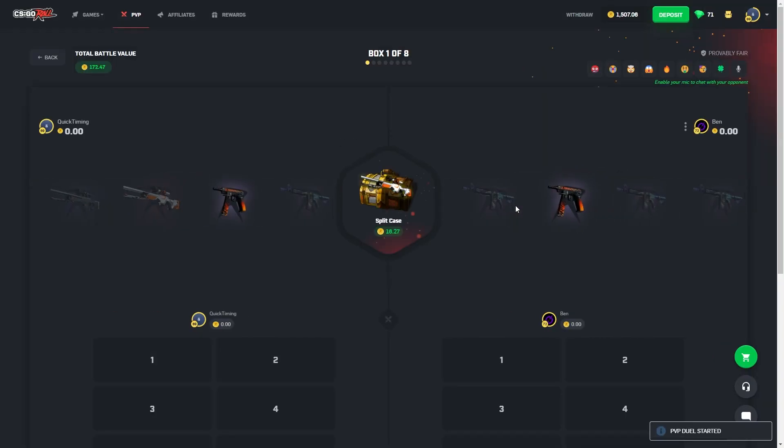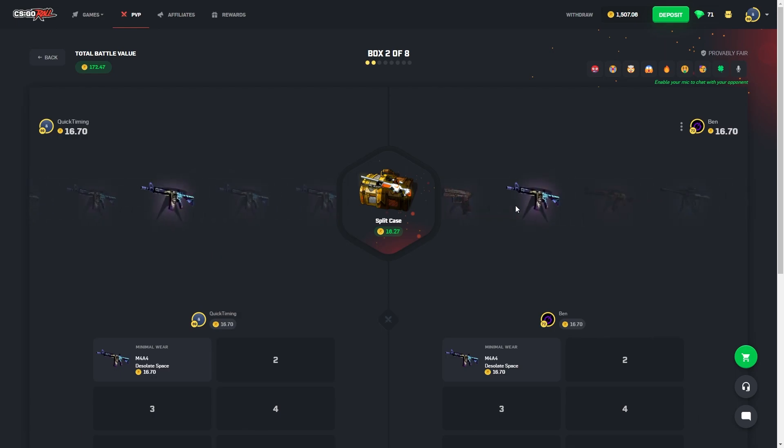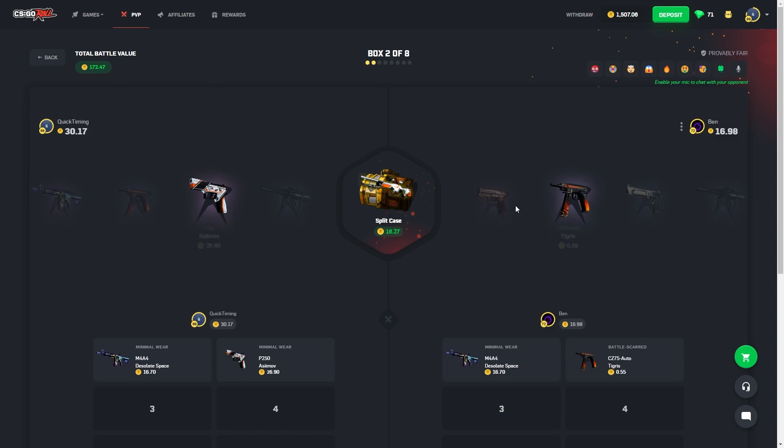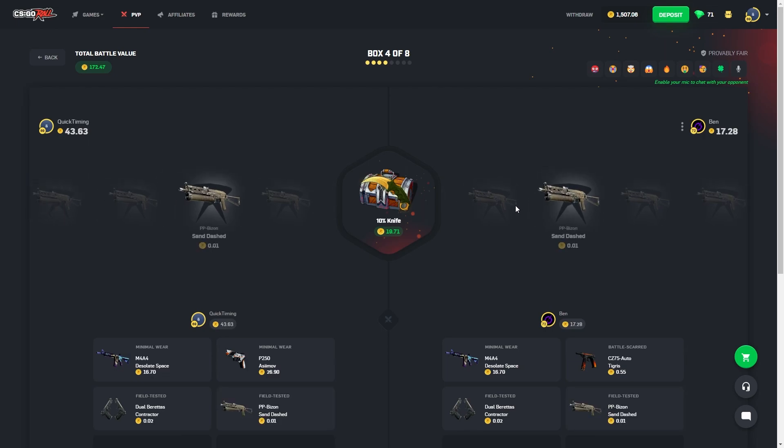Split case — I don't know what the odds are on this, I don't know if it's a 2080 or what we're working with. 26. Not bad. Here come the 10% — I need those tickets, baby. Missing. We've got about three 10% in here. Missing again. Last one I believe — give me a knife. Flip knife floor. Unfortunate, at least he's missing too.